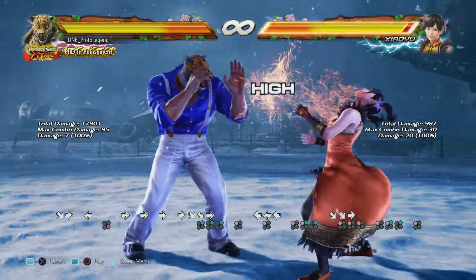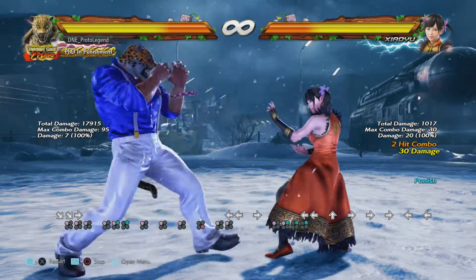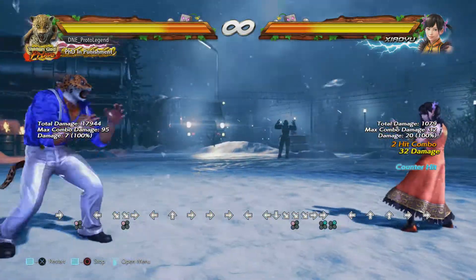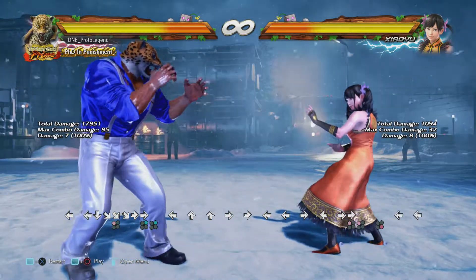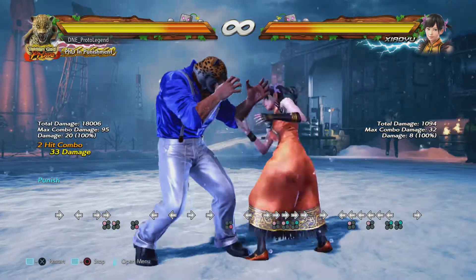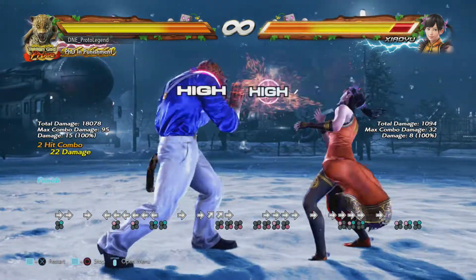Entering this matchup, we have to be extremely patient. A lot of times we can't even properly punish with 1, 2 — we'd usually try to steal our turn but we can get punished by Xiaoyu. So we have to do very simple, one string pokes and try not to fall into a lot of these evasion traps, because she is very evasive with that AOP tool. But as soon as you're able to control this and get a feel for what your opponent is trying to do with all the different mixups, you should be able to accommodate for it. Every single time we see the example string, we know we can get more damage off. So if they keep abusing it, we can stop it right in its tracks.